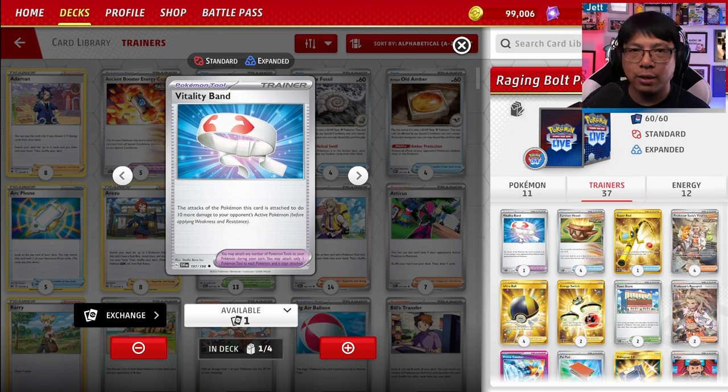Towards the mid to late game, you can very quickly power up your Sandy Shocks either as a desperation attacker, but really just as more energy on the board for Raging Bolt EX to attack. For trainer cards, we've got Vitality Band, which can help you do 10 more damage. It's not a lot, but for Raging Bolt in particular, it's the difference between hitting 210 — a little short of knocking out most basic EXs and Vs with only three energy — or hitting 220.